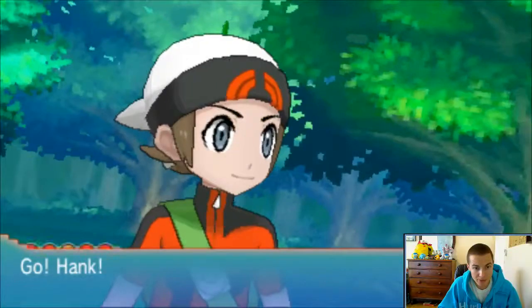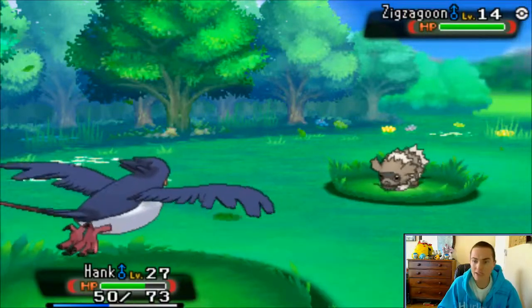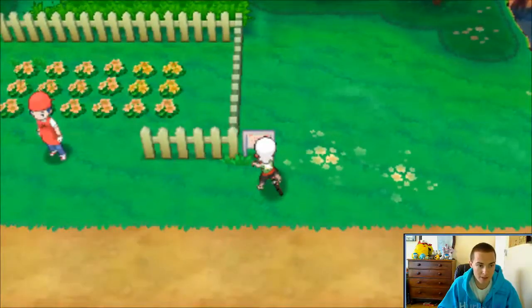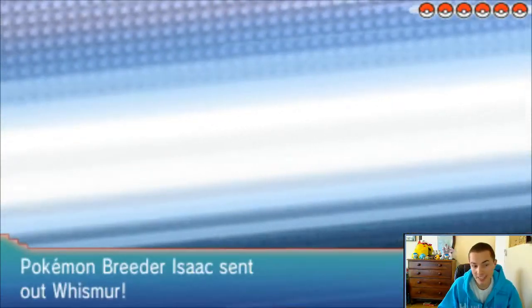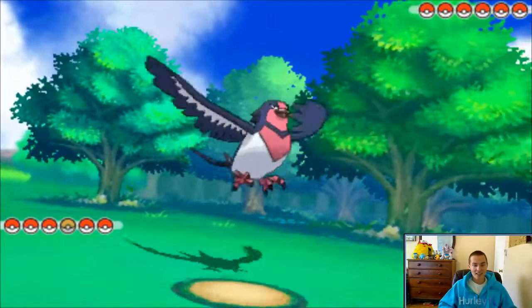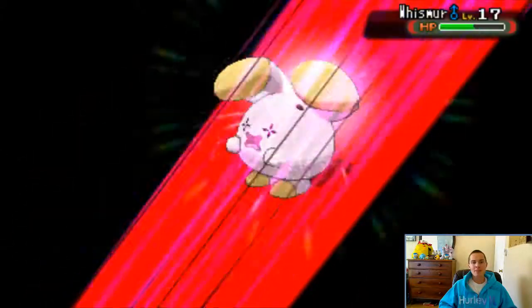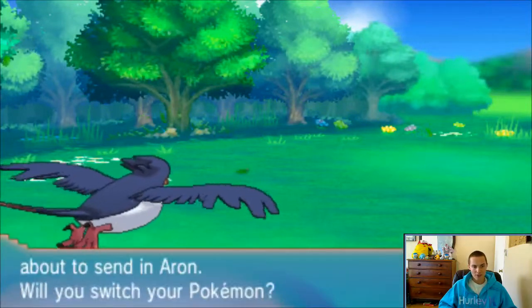We're going to get into another fight. If it's another Volbeat, I'm going to kill it. It's a Zigzagoon, level 14 - I'm just going to run. I don't need to fight this Zigzagoon. What's going on in here? Verdanturf's in there. Pokemon Breeder Isaac sends out a Whismur - this dude has six Pokemon also! This is crazy. I don't know that I can spam the A button fast enough to kill these guys, but Hank, thank you for being so strong and just murdering all these Pokemon.